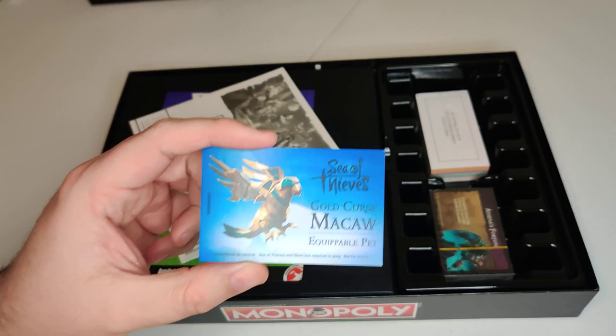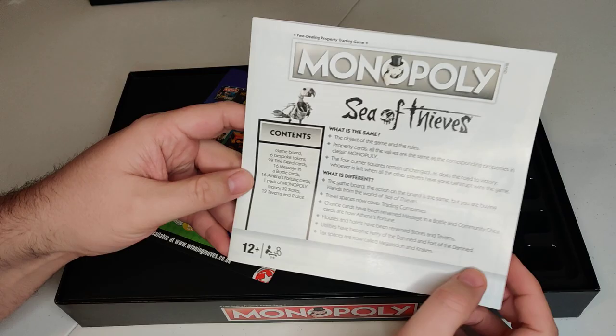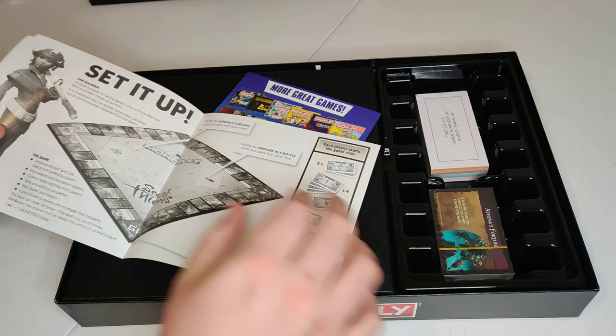This is the Golden Curse Macaw Equippable Pet that can be redeemed in game, and that is beautiful. Here's the Sea of Thieves manual — if you don't know how to play Monopoly, this is how you do it.